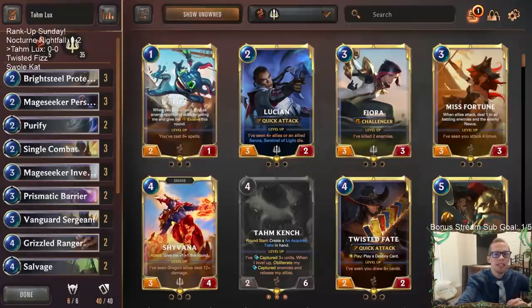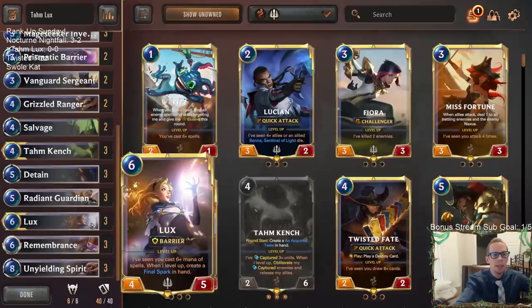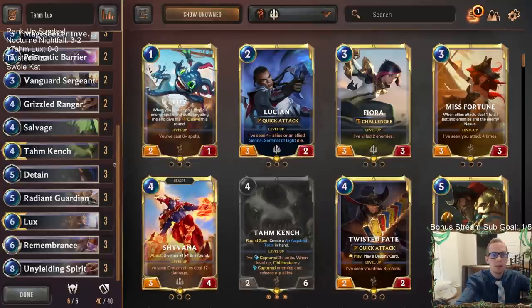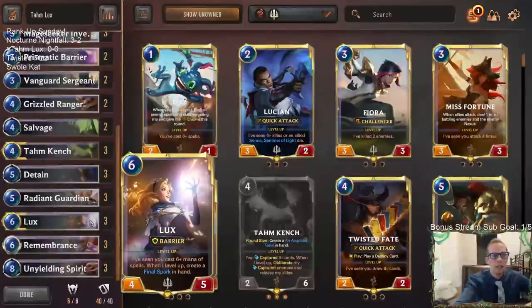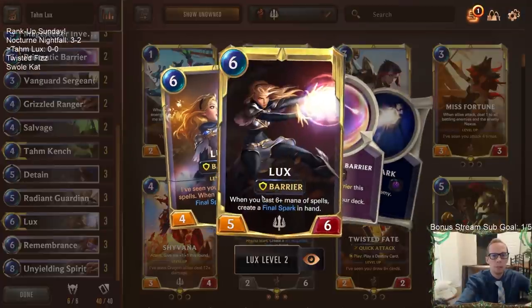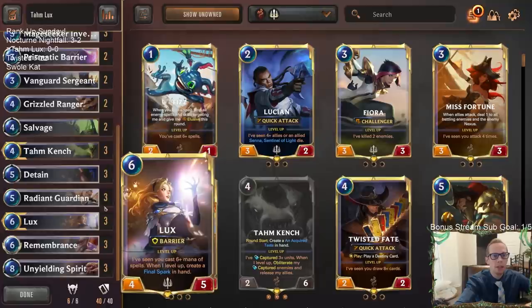Welcome everybody on Twitch chat and YouTube for our next Rank Up Sunday deck. Today we're going to be playing some Tom Lux — that's right, we're bringing this deck back. We played it about 10 days ago, it looked pretty good and was fun to play. Basically we have a control deck with Tom Kench and Lux as our champions. We want them both in play as long as possible: Tom Kench creates an Acquired Taste every round to capture enemies, and Lux creates Final Sparks when we spend six-plus mana on spells.